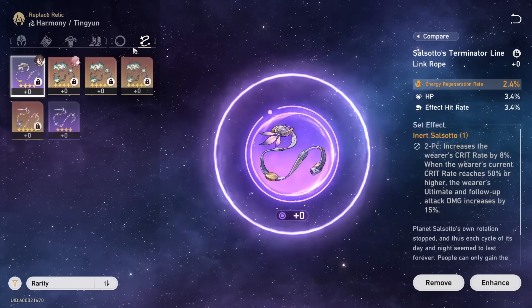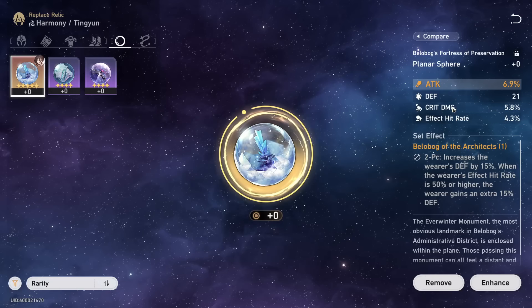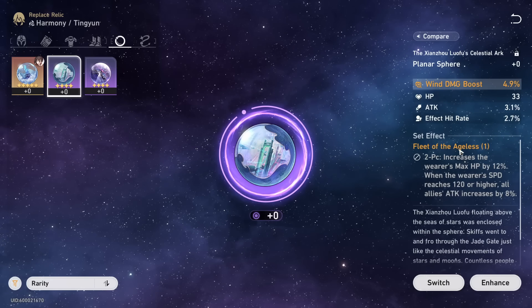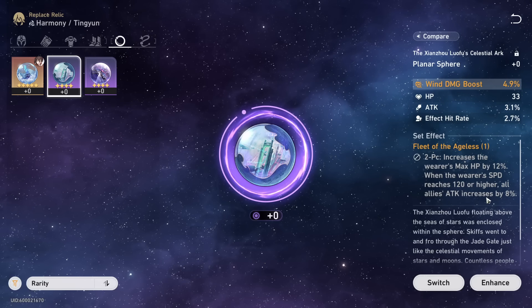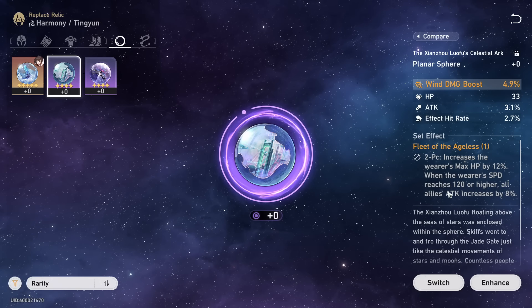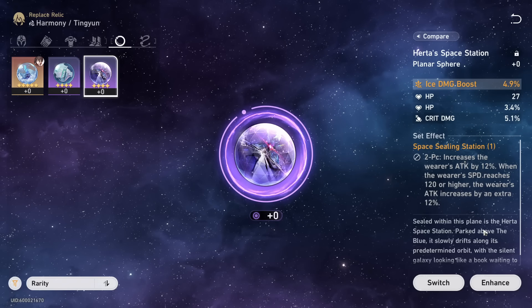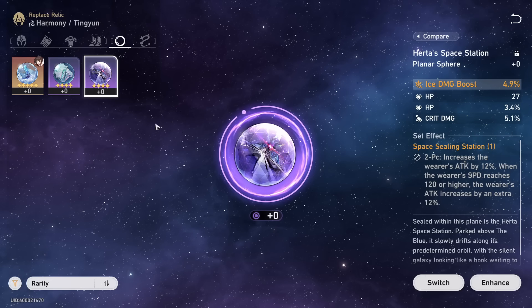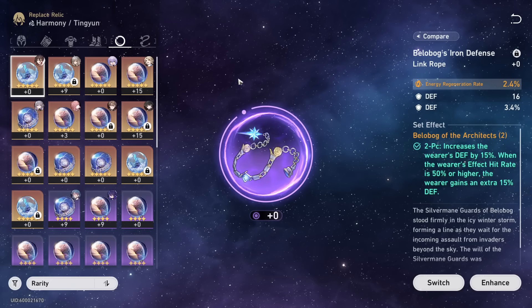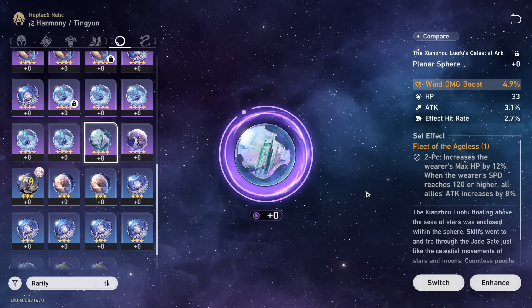For the other 2-piece set — for your sphere and rope — stats are your number one priority, especially early game: some energy regeneration and attack. Fleet of the Ageless is generally the best supportive 2-piece, giving all allies 8% attack when you have 120 speed or more, as well as 12% HP for survivability. Since you're building speed on Ting Yun, 120 speed is very achievable. The Space Sealing Station gives 24% total attack if you just want more attack percent. Fleet of the Ageless is typically best-in-slot, but if Ting Yun is too squishy at low investment, you can go for a survivability 2-piece.